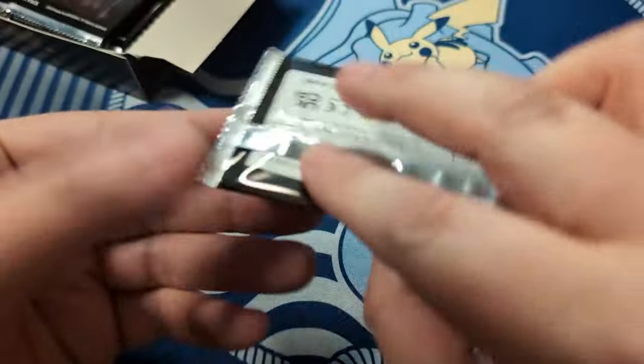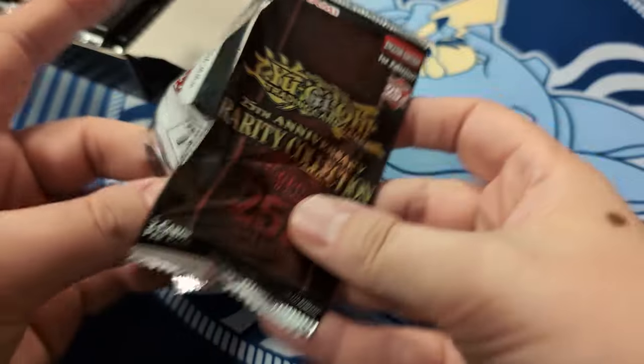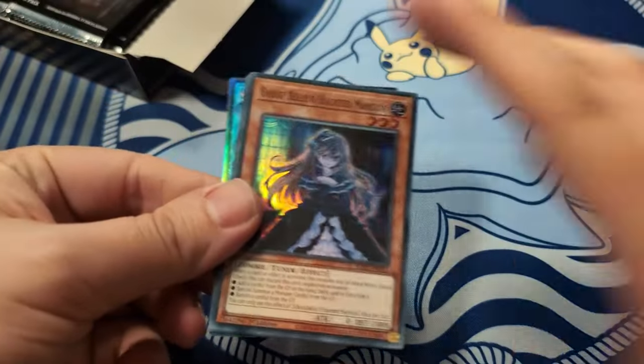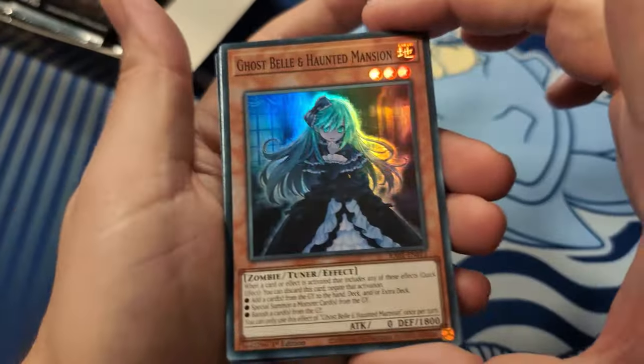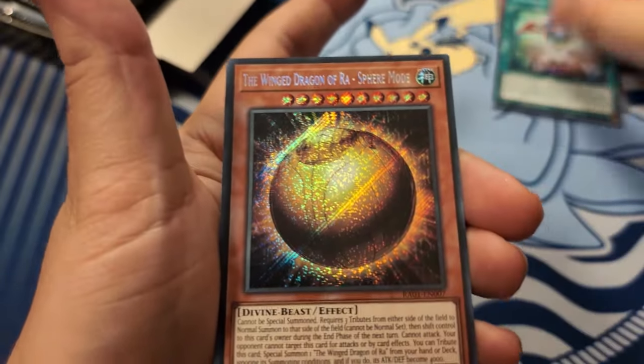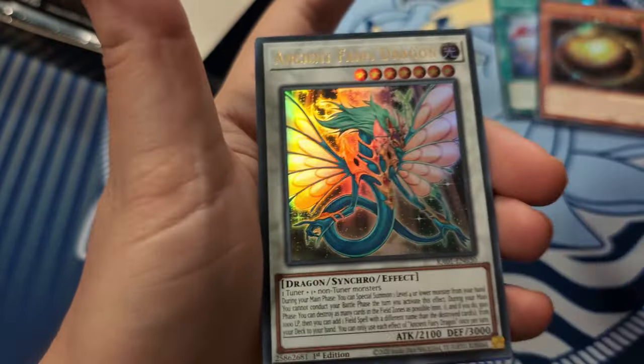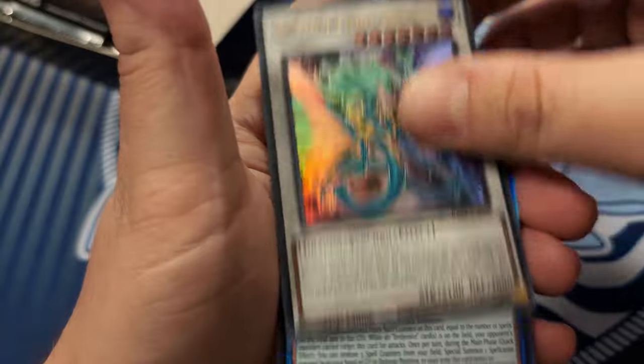Five cards per pack - I'm just chasing Prosperity, that is it. I think that's about most people, right? Super Ghost Bell, super Spellbook of Judgment, secret Winged Dragon of Wrath, Sphere Mode, ultra Fanger Fairy Dragon - I don't have a million of those.